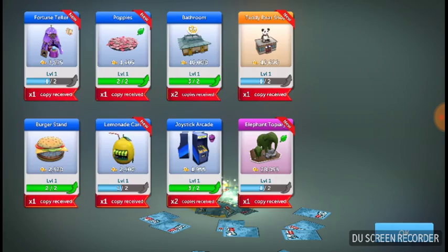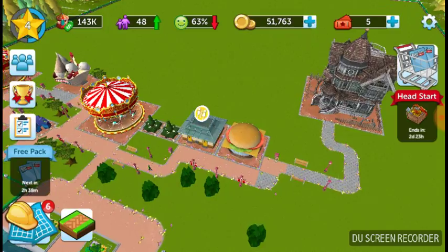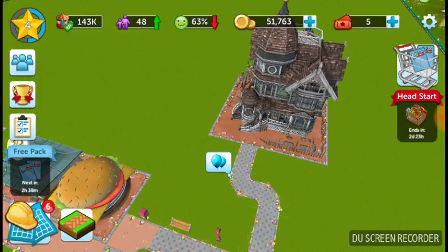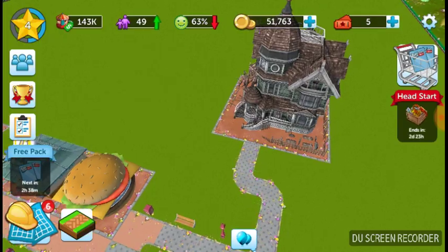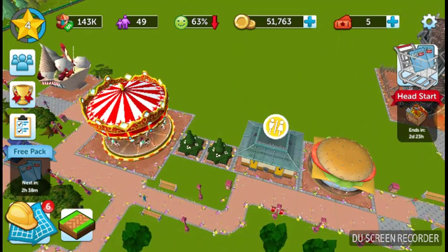He came out — he was too scared! We've got 49 people, 24 adults. What's that sound? Is that from the haunted house? Okay, let's build more stuff. Let's build a fortune teller, then I'm going to end the video. It's 3,000 — that's kind of cheap.